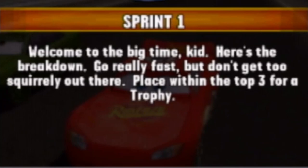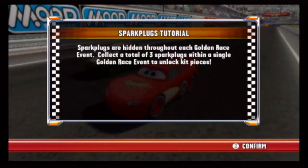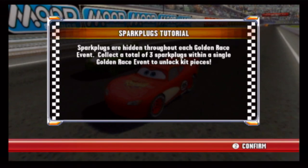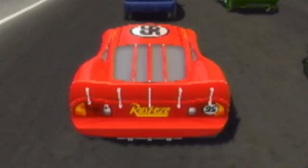Sprint One: Welcome to the big time, kid. Here's the breakdown — go really fast, but don't get too squirrely out there. That's an interesting way to put it. Place within the top three for a trophy. Spark plugs are hidden throughout each golden race event — collect a total of three spark plugs within a single race event to unlock Kid's prices. Good to know.